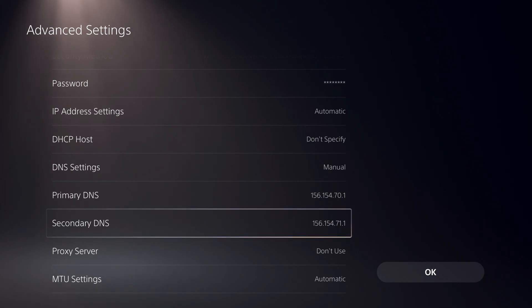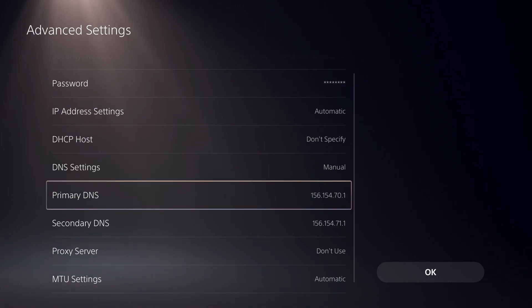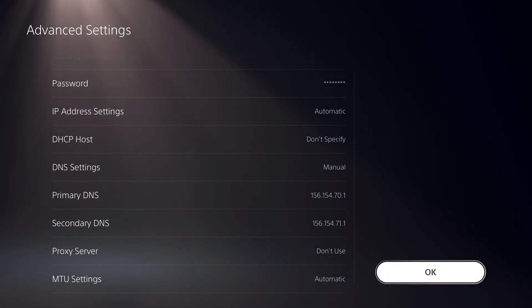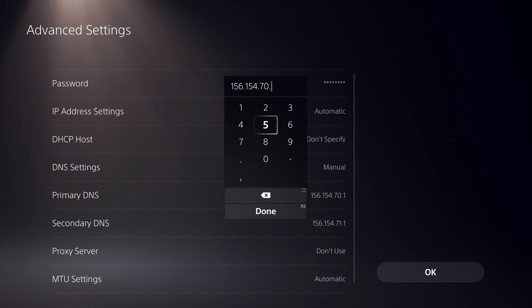Keep in mind guys, these look like the same but they are not the same. On the primary DNS you have one value, and on the secondary DNS you have a different one. The DNS codes are never the same. Some people make the mistake of entering the primary DNS into the secondary DNS field and it doesn't work. So just keep that in mind.